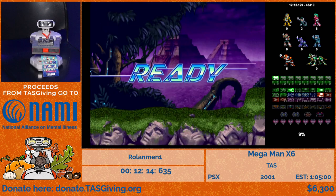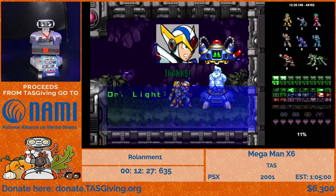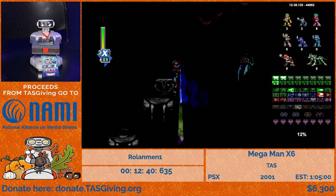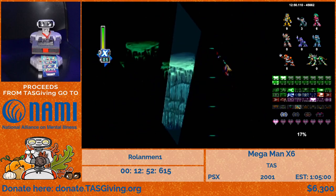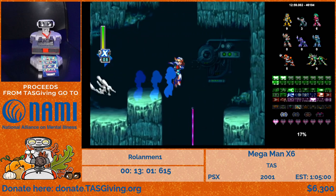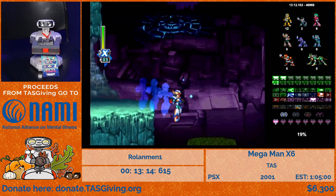We want to go to this stage next because of the weapon we get from it. You can see we're moving really fast — way faster than previously. We're going to collect the first armor part: the leg parts for the Blade Armor, which you'll see used later. You can see this dark overlay — that's a Nightmare effect because we visited Mijinion's stage before. We're going down into this pit to rescue the Reploids, get a Heart Container, and then suicide — the idea is to respawn up top so we can go to the other section without revisiting the stage.